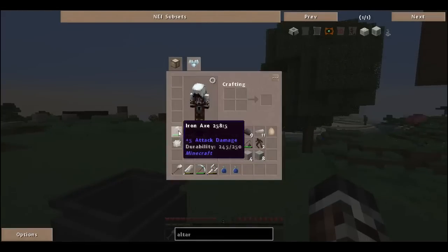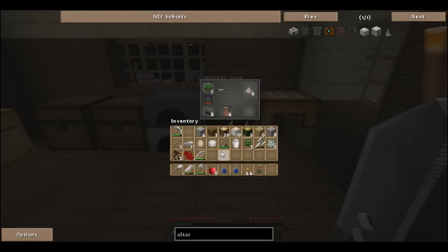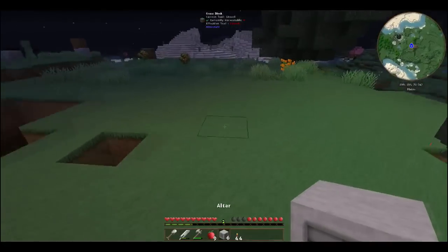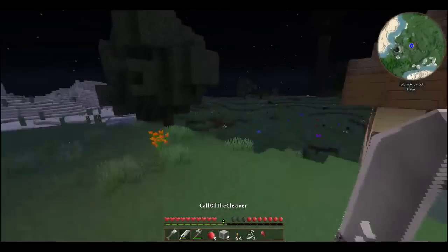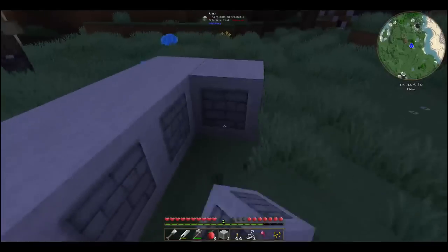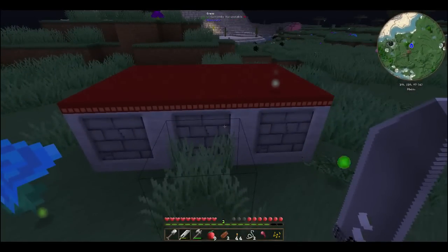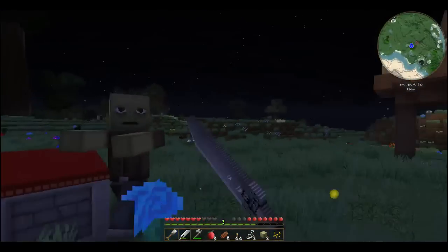Let's go ahead and get some saplings before it turns night. Beautiful — now we have four of each sapling. Let's go back to the water cauldron. We had to go get some more saplings — let's see if this is gonna work. There we go — that gives us three so we need to do this one more time. Then let's build the altar out in the middle of the yard. It's a two by three with red cloth, and then we activate the altar by right-clicking it. It brings up a screen showing how much power the altar has collected.